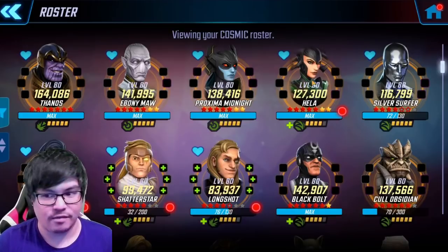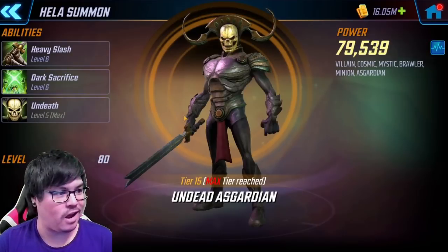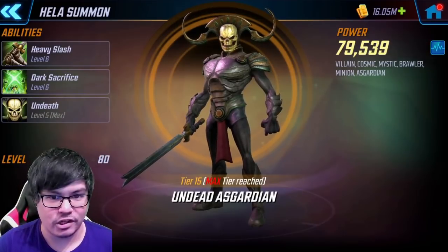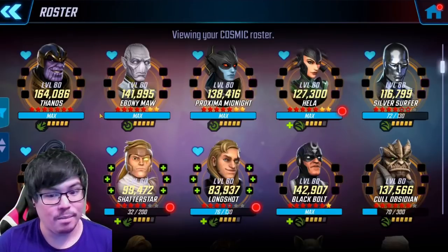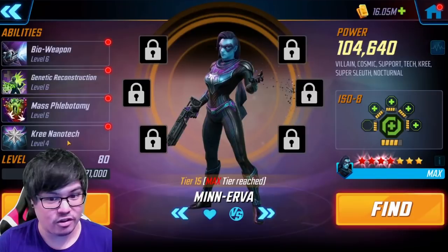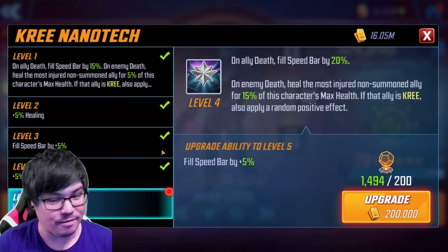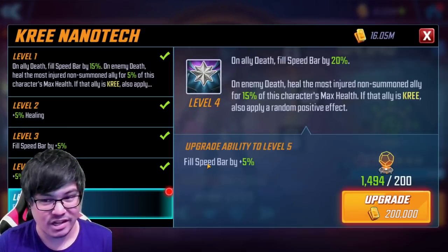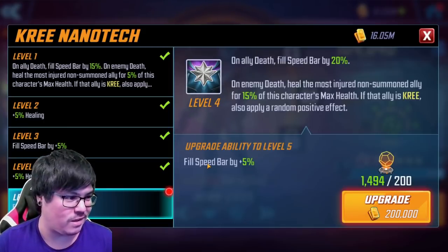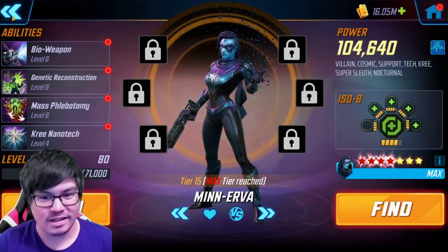Hela's Gregs — whenever they die, which is very often in Dark Dimension, that gives Minerva turn bar. So every time a Greg dies, Minerva's picking up 20 to 25% turn bar. Part of me actually really wanted to pick up that T4 for Minerva. If you're using her a lot in Dark Dimension, this really adds up with the combination of Hela. On its own it's not a crazy good T4, but in this certain instance it made me want to consider it.